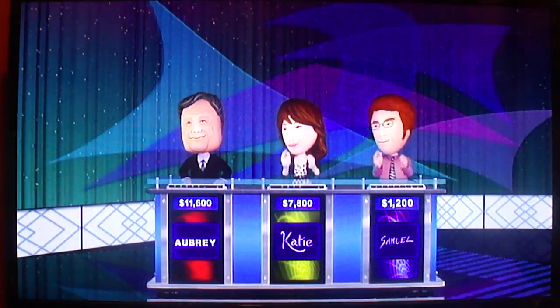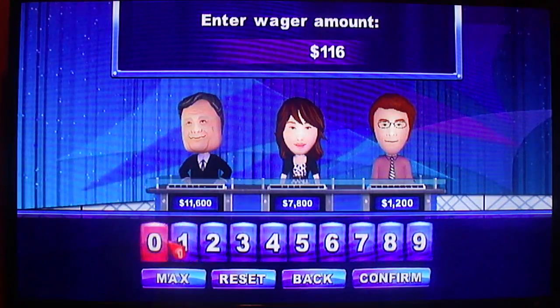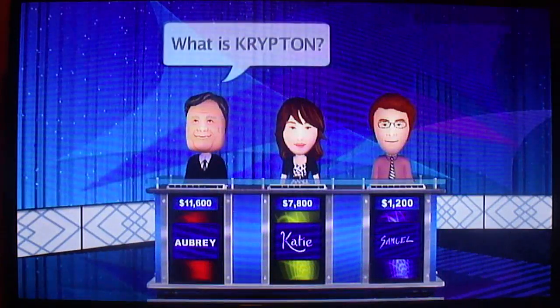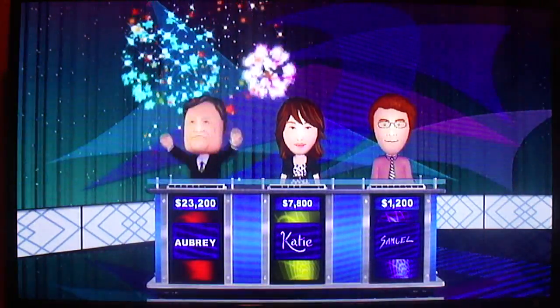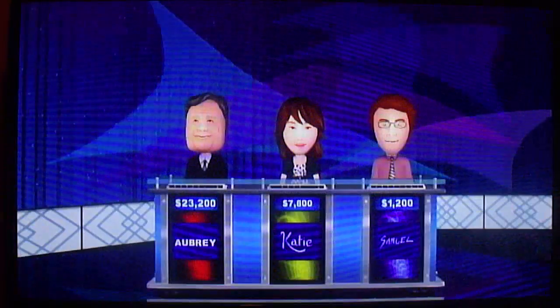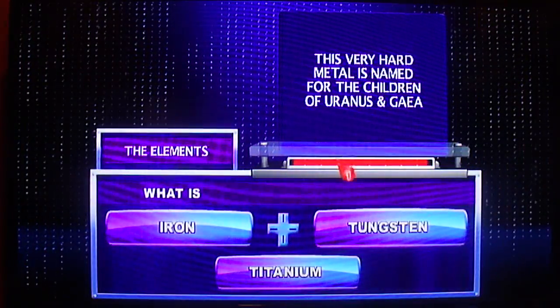Yeah! The first of the two daily doubles. $11,600. I'll do it all. Decide on your wager, Player 1. Okay, here is the clue. Superman knows its atomic number is 36. What's Krypton? That puts you even further ahead. The Elements for $1,600. This very hard metal is named for the children of Uranus and Gaia. Yes, Player 1. What is titanium? That's it.